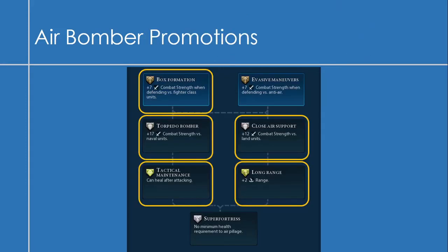Looking at the air bomber promotions, they're all situationally useful. I prefer the left side: Box Formation for combat against air units, Torpedo Bomber for attacking naval units, and Tactical Maintenance so you can heal after attacking. On the right side, Close Air Support is useful for attacking land units, and Long Range is nice for extra range but not essential.